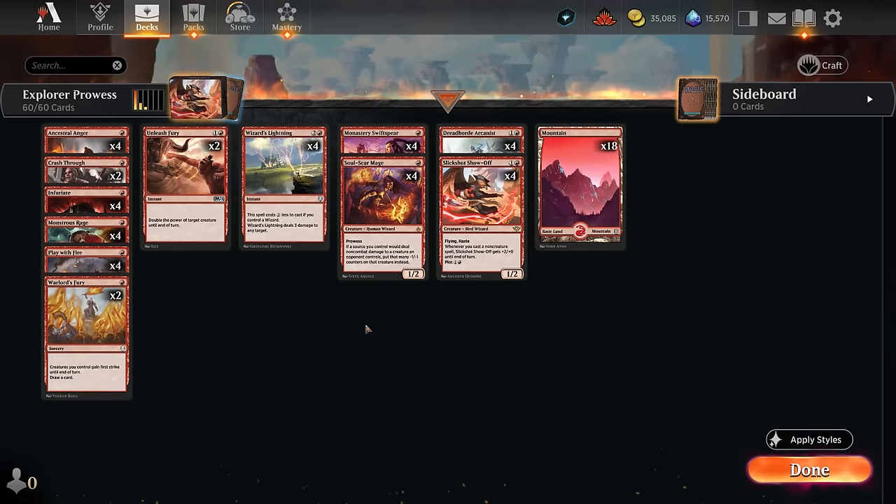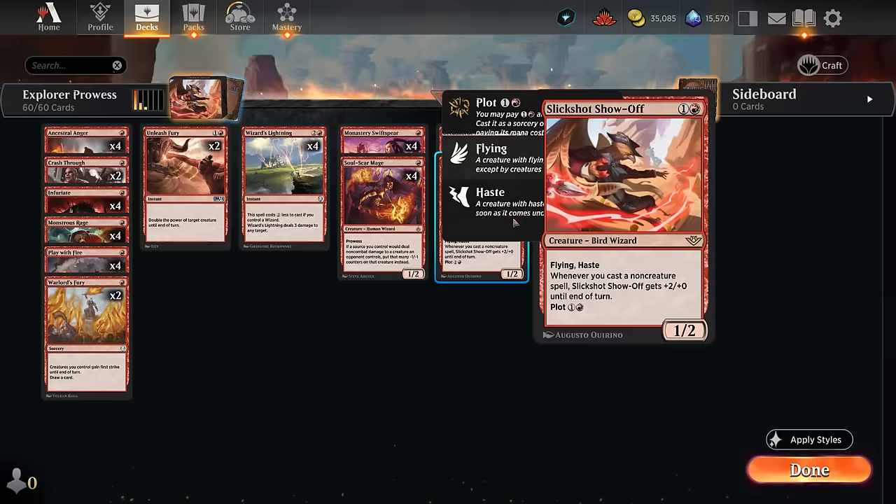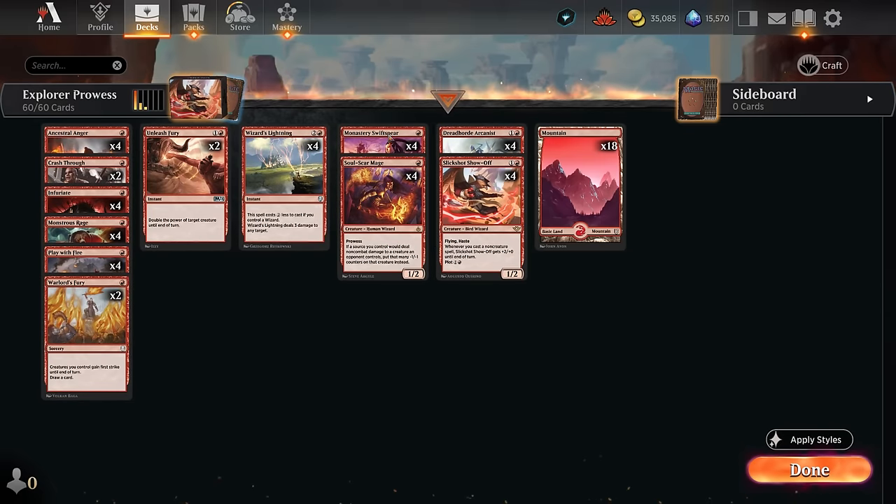Hello and welcome to another Explorer gameplay video. Today we're taking a look at Mono Red Prowess, an aggro deck that can get wins pretty quickly and is also relatively budget-friendly since we only have 12 rares, which are all of our creatures for the most part and then a Monastery Swiftspear. It has some very powerful threats that paired with cheap burn spells and pump spells can close out games in a hurry.